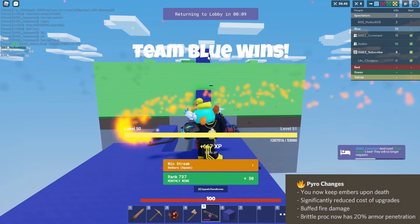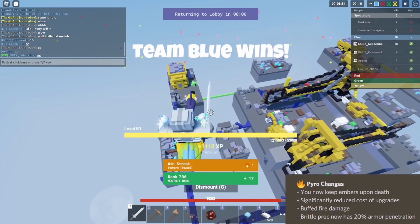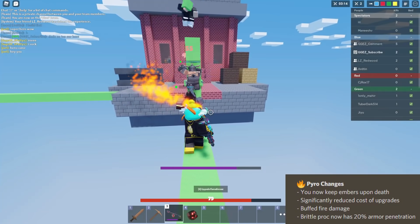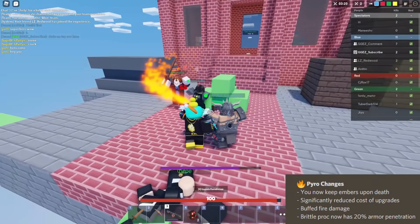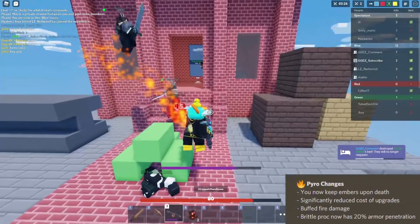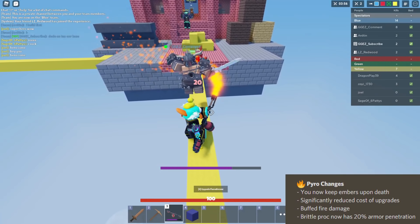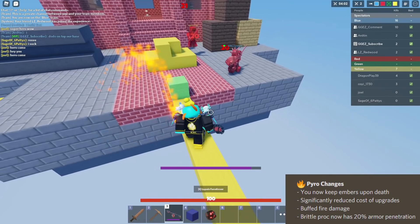They could probably take this one back in the next update and be like, hey, pyro's a bit over-tuned, let's take that one back. Next, they got buffed fire damage. I'm happy to see this, because before, fire damage was kind of just worthless - you basically only ever went for brittle damage. But the fire damage has become well worth it now, it is rather strong. Also, brittle proc now has 20% armor penetration. This is nice, because when you're brittling people, their armor's not going to reduce that damage as much as it used to, which is super nice for when you want to light somebody up real quick, switch to a sword, and hit them for that chunk of brittle damage.